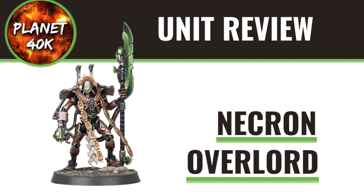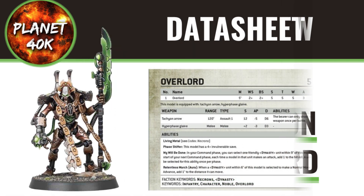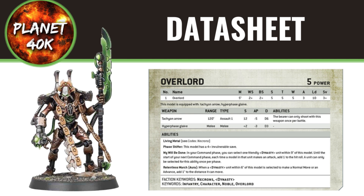The Necron Overlord is coming in at 5 power level and is rumoured to be around 90 points. He's a HQ option in your Necron army and he's going to be your go-to generic HQ, which most armies tend to have, allowing you to customise your playstyle. Games Workshop have released an example datasheet showing one of the loadouts the Overlord can have, but they've yet to release the rest of its options.